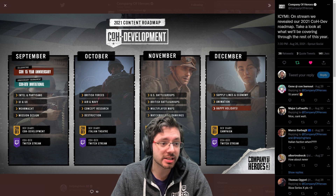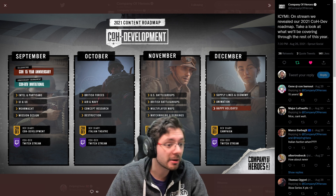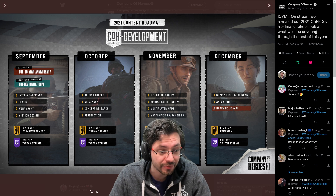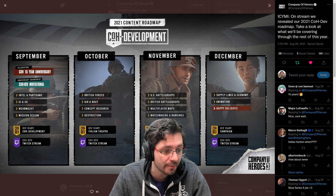Relic did a stream recently and announced this roadmap covering September through December. In September they will be celebrating 15 years of CoH and doing a CoH dev invitational tournament, as well as covering Intel and Partisans UI/UX, reworked mission design.